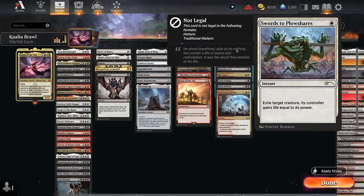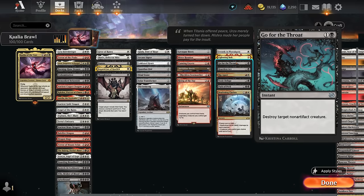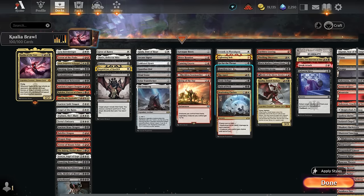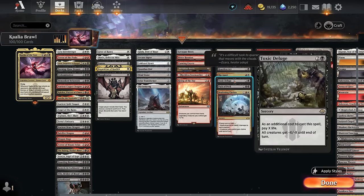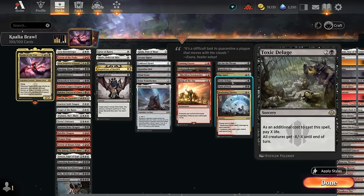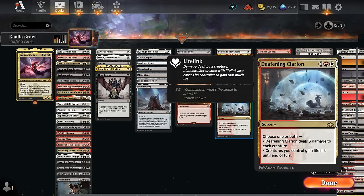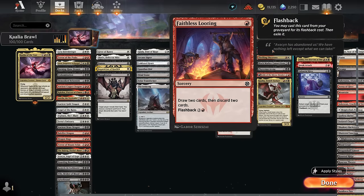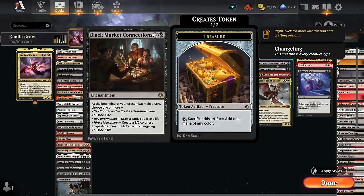Removal includes Swords to Plowshares and Lightning Bolt. Fatal Push is also an option since we have plenty of fetch lands to enable Revolt. At two mana we have Go for the Throat and Heartless Act. Rip Apart is pretty versatile and can also hit artifacts and enchantments. Sweepers include the new Toxic Deluge, Path of Peril which handles smaller creatures until we cleave it for six mana, and Dephne's Clarion which is flexible — it can give our team lifelink without wiping the board in a racing situation. Card draw includes Faithless Looting with flashback, Thrilling Discovery which gains a bit of life, and Black Market Connections which can make treasure, draw cards, and make shapeshifters.